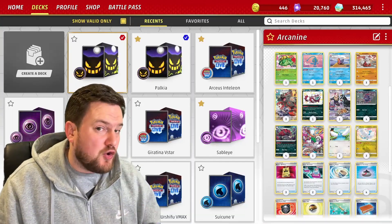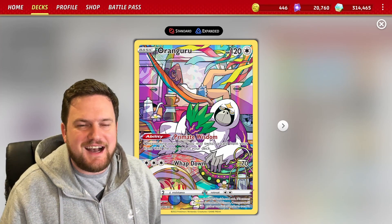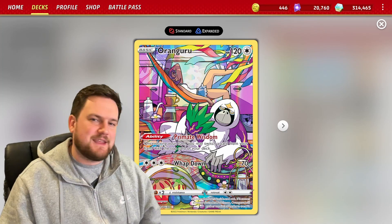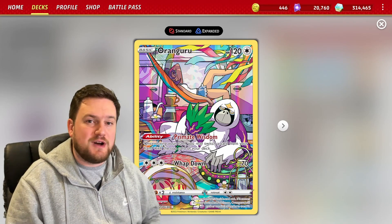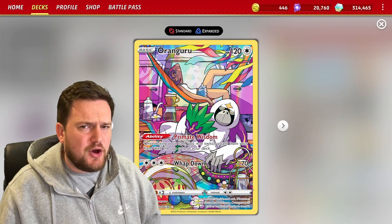It's not always going to work out. We might need to manipulate our top deck a little bit with Oranguru to reduce the cards in our hand. Primate Wisdom allows us to do that — put a card from our hand to the top of the deck. That can be particularly useful to preserve supporters or the single copy of Twin Energy that we run. So definitely a good option, but not guaranteed.